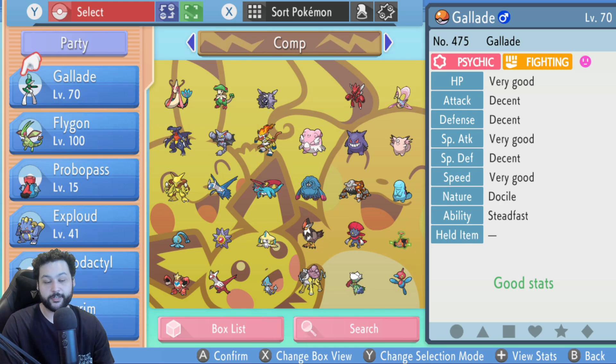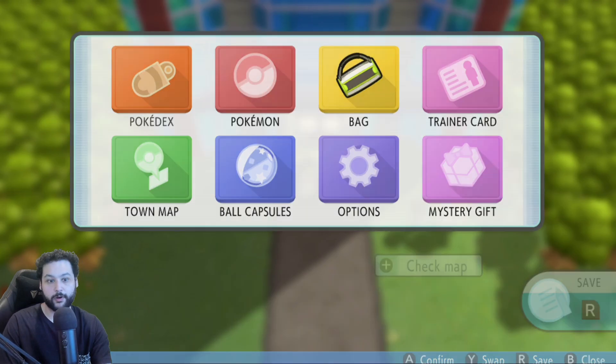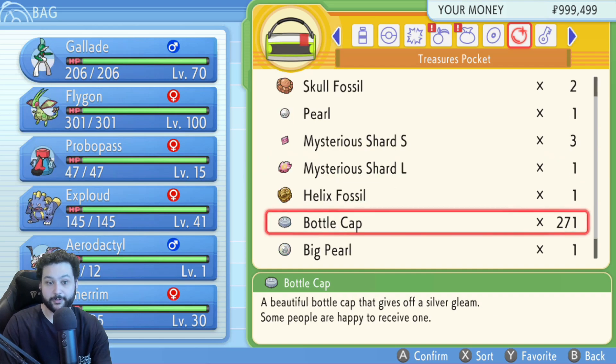The setup requires two things. First, you need a Pokémon that is level 100 but does not already have perfect IVs — this Flygon works fine since it doesn't have six perfect IVs, so we can still use bottle caps on it. Second, you need some bottle caps, which can be won from the Battle Tower using Battle Points.